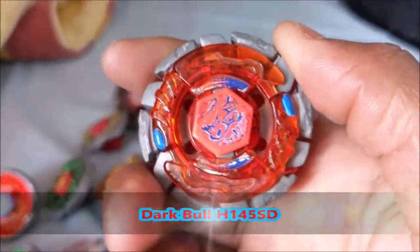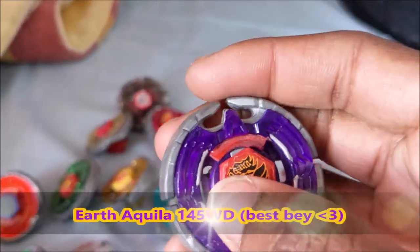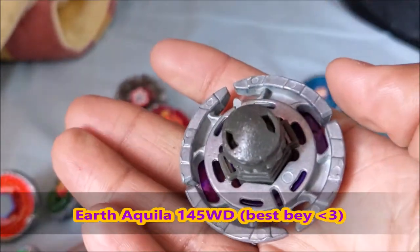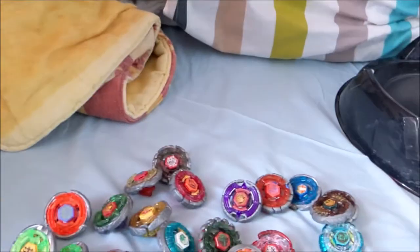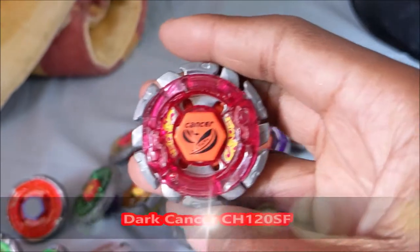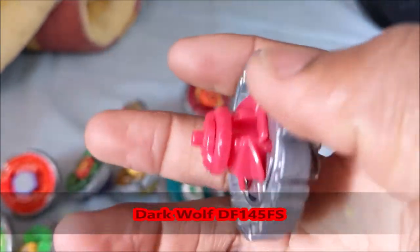We have my first bay ever, Dark Bull H-145SD. We have Earth Aquila. Turbo Libra 14 — or Zera, I think that's how it goes now for this bay. It's a Takara Tomy, my favorite bay ever. I actually ordered a new one because this one is getting old — it's right there in the box. I'll open it someday, I found one on eBay. We have Dark Cancer CH-120SF. We have Dark Wolf DF-145FS.